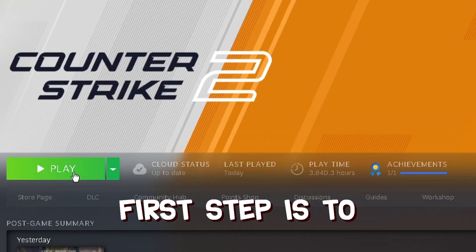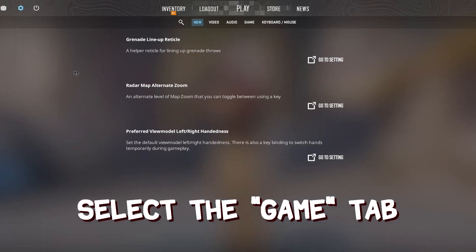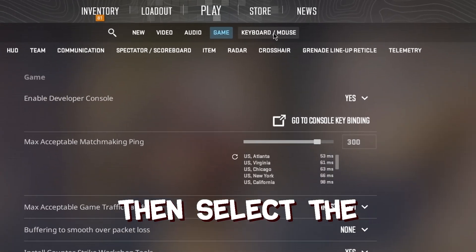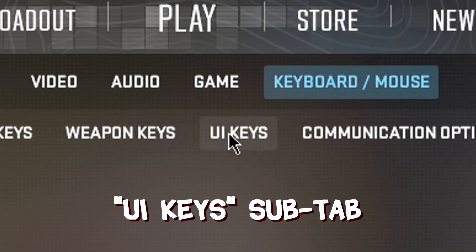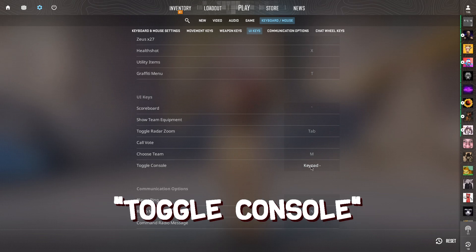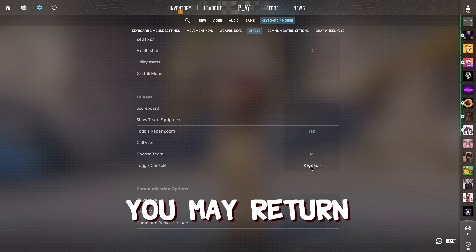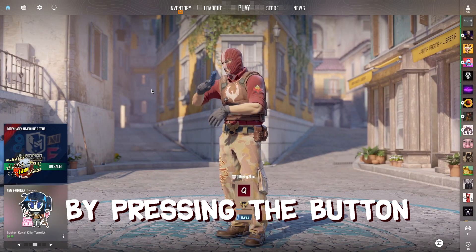First step is to boot up your Counter-Strike 2 and navigate to your settings menu. Select the Game tab and locate the setting that says 'Enable Developer Console' — make sure this is set to Yes. Then select the Keyboard/Mouse tab and select the UI Keys sub-tab. Locate the setting that says 'Toggle Console' and bind it to any key of your choosing. Once done, return to the CS2 home screen and open the console by pressing the button you bound it to.